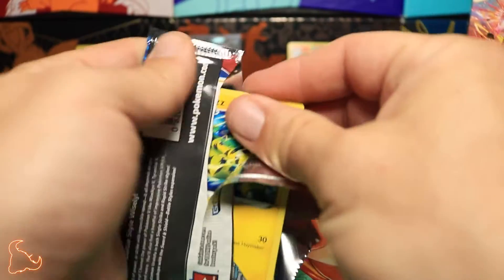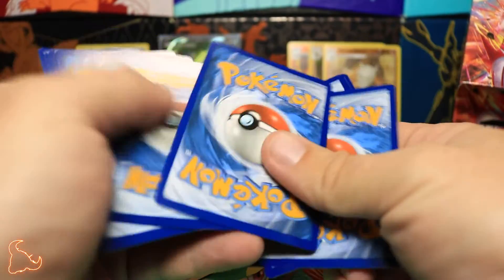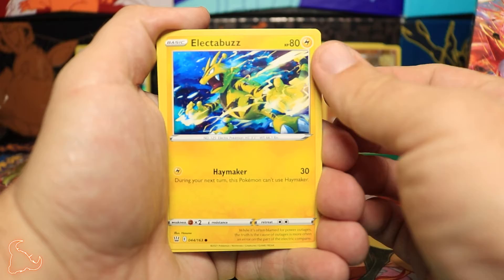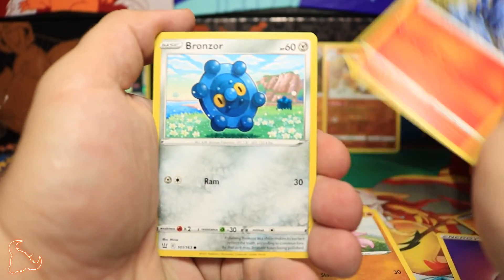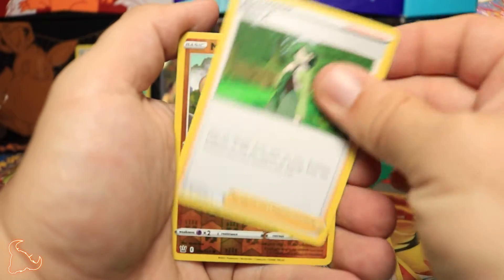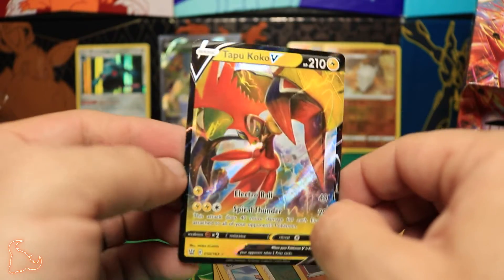I did get offered to buy a booster box but money's kind of tight right now. One, two, three, four — Energy, one and two. I'm really hoping to get one of the Urshifu Vmax cards so I can start looking at what decks I should play. We got Electabuzz, Baltoy, Gligar, Bronzor — okay, that would be nice. Rapid Strike Style Mustard, Cheryl — that's a good card — reverse hollow Mankey, and the rare is Tapu Koko V!